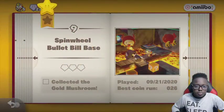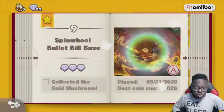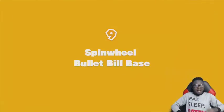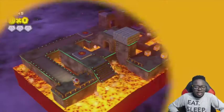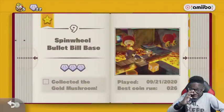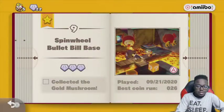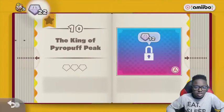That was pretty fun. Spinwheel Bullet Bill Base — that was a good level. There was a goal mushroom. I didn't mean to go back — you see how the A button appears after you exit the level? I thought you have to press okay for something. The King of Pyro Puff Peak — this requires 12 stars.